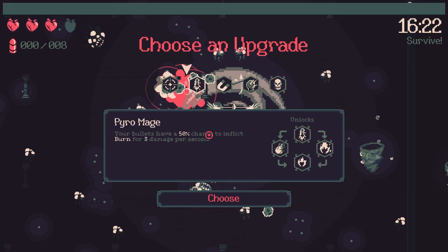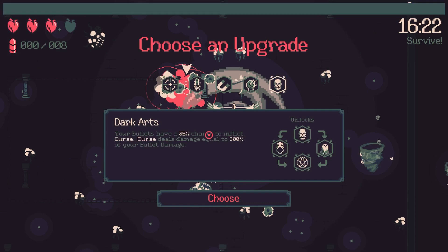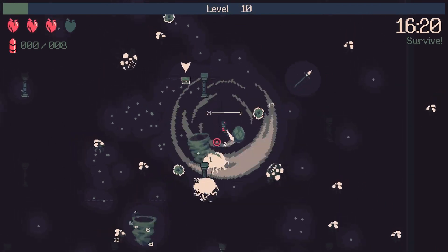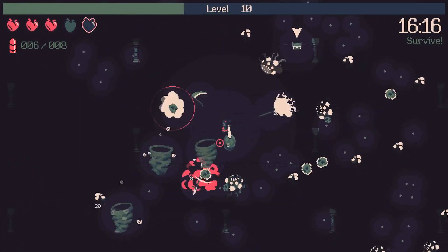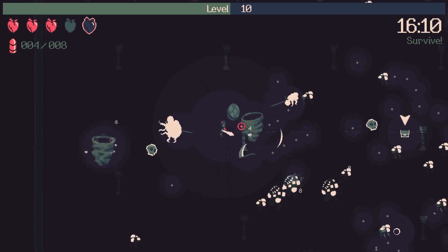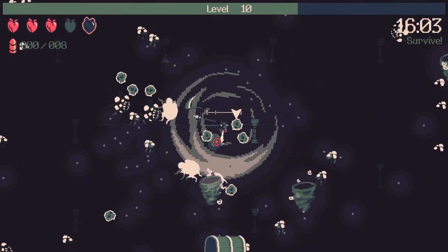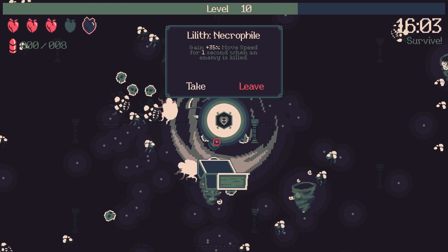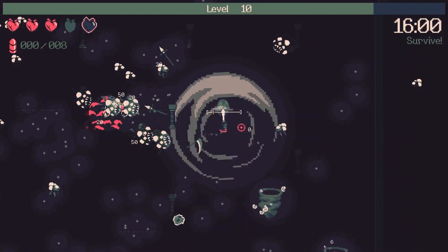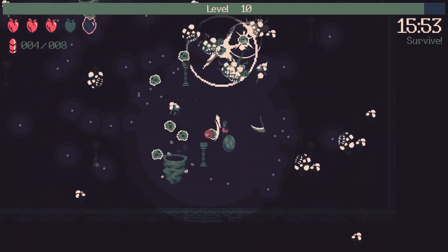Bullets have a 50% chance to apply burn; bullet speed 30%. Let's do bullet speed — they fly faster even if I don't attack faster. Looks like some gales came out; I'm grabbing power-ups so quickly I'm not always sure what I grabbed. Gain 35% movement speed for every one second when an enemy is killed — very nice. We kill enemies constantly so we should be moving pretty fast, unless there's a cap.